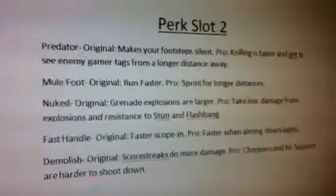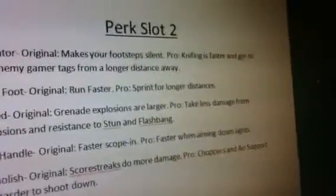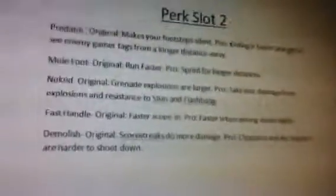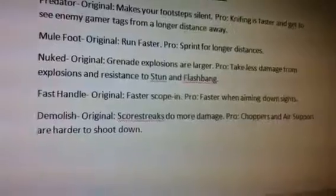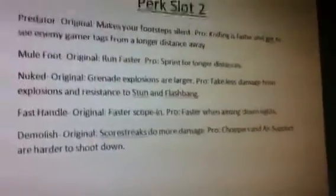Precipus Predator: original makes your footsteps silent. Pro: knifing is faster and you get to see enemy gamertags from a longer distance away. I thought that was pretty cool. Mule Foot: original is run faster. Pro: sprint for longer distances. It's kind of like Extreme Conditioning and Lightweight combined, or Marathon and Lightweight combined.